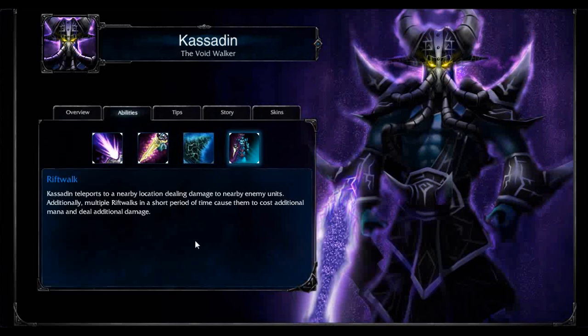Leveling Rift Walk if you don't want to pay that extra mana is kind of futile if you're not stacking Rift Walks. With Kassadin, I've really been experimenting with not leveling Rift Walk until last, even after W. W's pretty bad as it is, but we'll see how that goes.